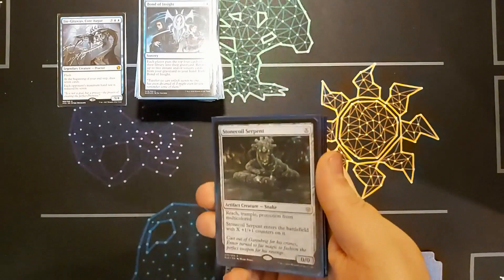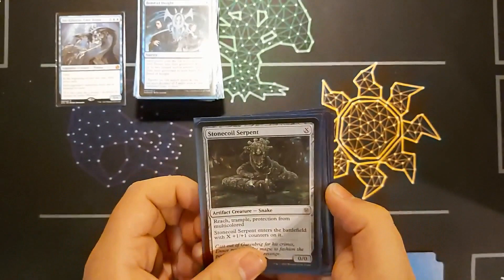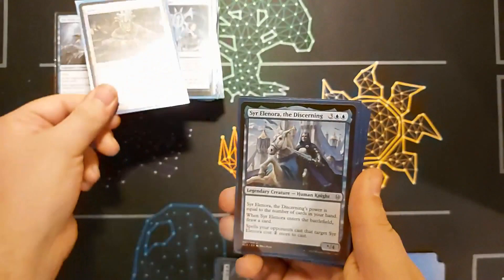Then I've just got eight mixed creatures doing different effects that help the deck. There's Stone Cold Serpent — Reach, Trample, and Protection from Multicoloured, enters with X +1/+1 counters. It doesn't do anything for the draw part, it's just a really good reach creature in case someone's attacking me with angels.